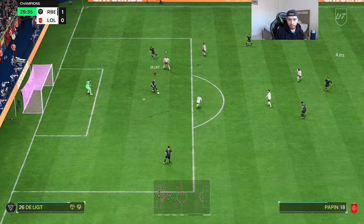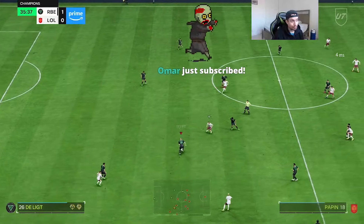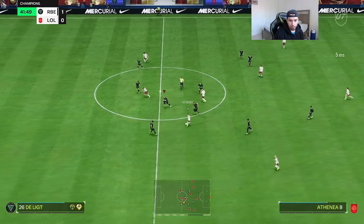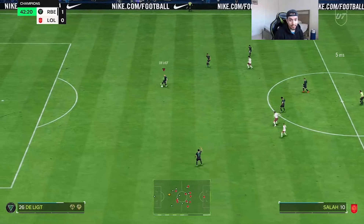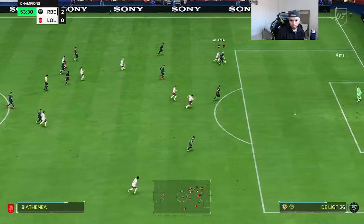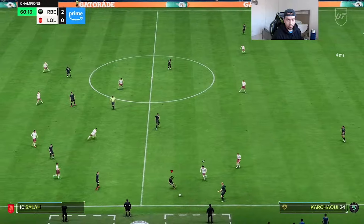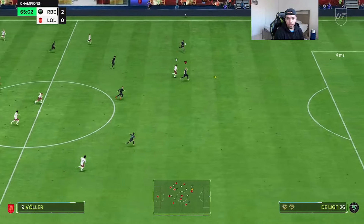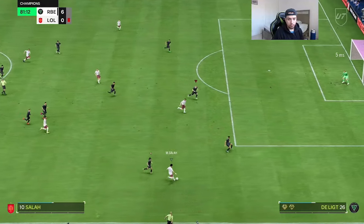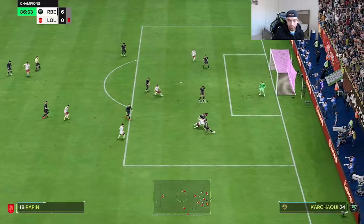Very nice job bodying the attacker. This card is an absolute tank in the back. His jockeying is very nice — even with the low agility and balance, that jockey on plus is doing a great job. Great tackle to stop the counter. That is just way too easy for De Ligt. What a nice tackle — and that's not a penalty. This man's tackling is A1. Great tackle once again, nice and clean.